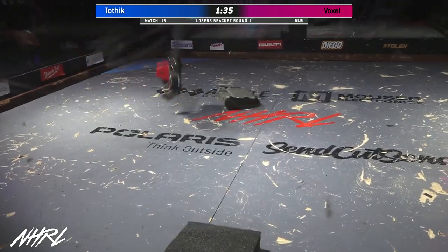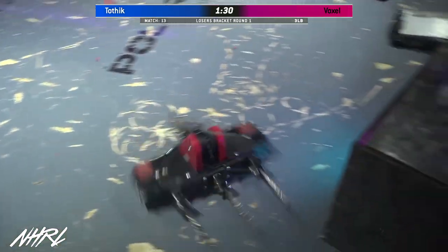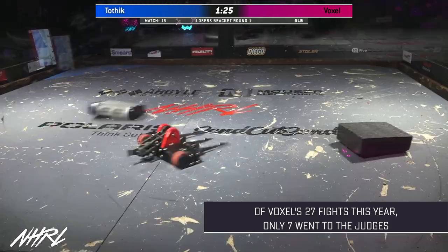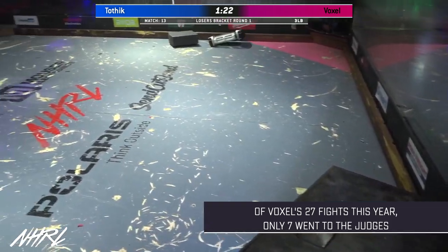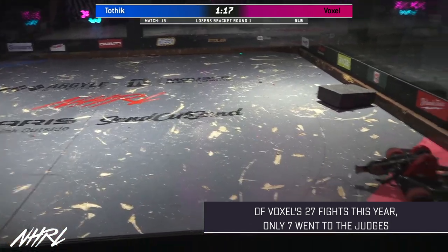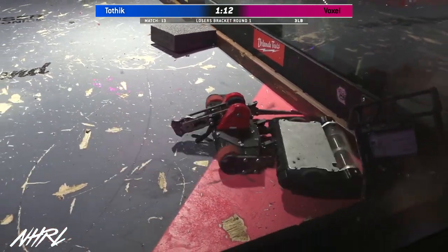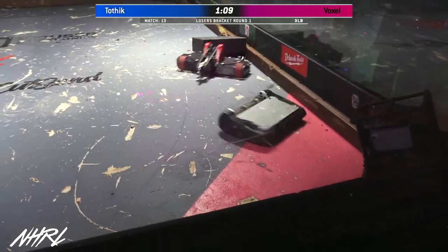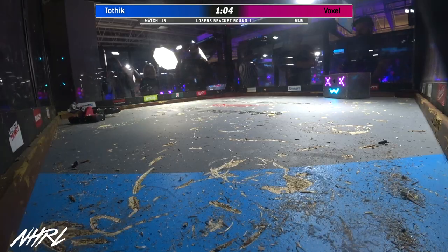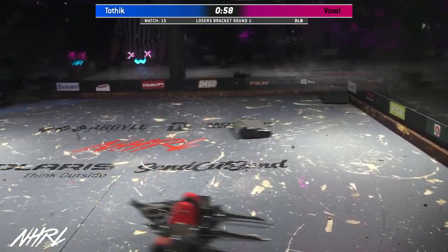Voxel taking out some aggression on that mini bot. Now we see Voxel regaining some control of this fight. And finally, they are right side up — this is the first time since the very beginning that they've been right side up. And now they're upside down again. If you're a fan of Voxel, they're selling Voxel shirts out at the merch table — it's a really cool design, great graphic design. Out of the 27 fights that Voxel has had this year, only seven of them have gone to a judge's decision.